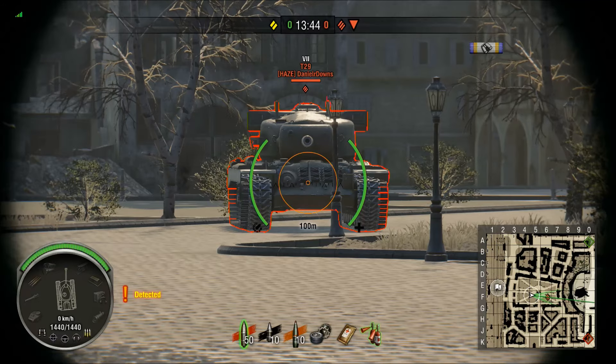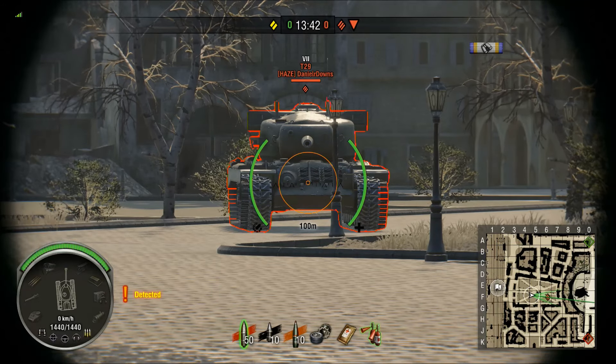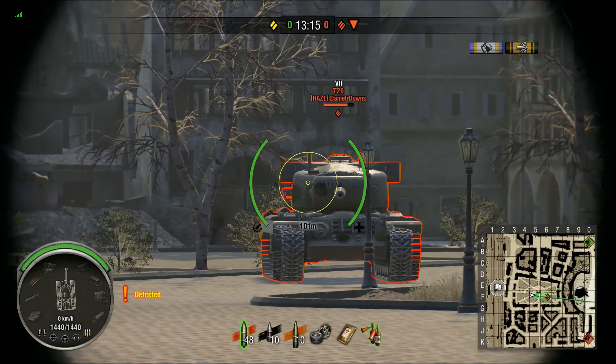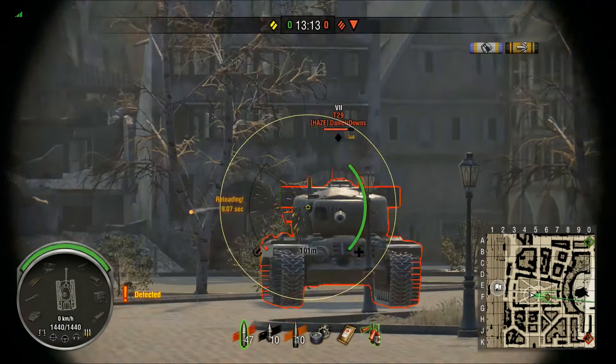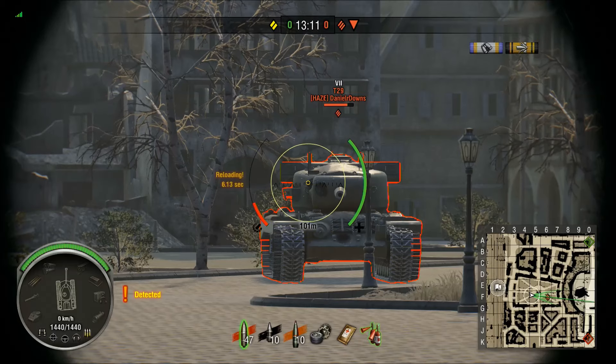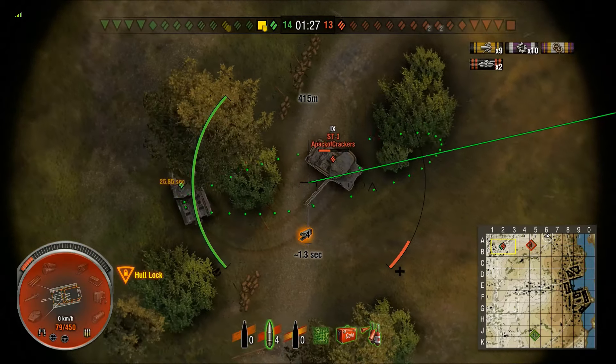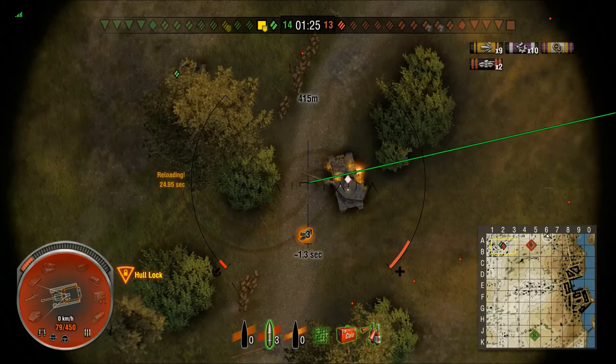First up, we have just a standard AP penetrating shot to a solid target. Here's the same AP round bouncing off a solid target — as you see, it can bounce. Now with artillery, it's high-risk, high-reward, but as you can tell, it can be quite devastating.